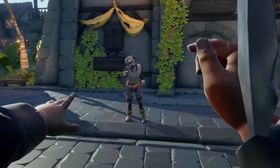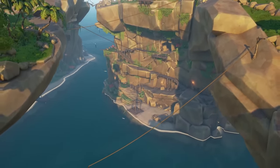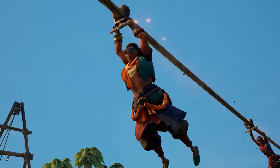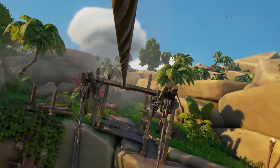Zip lines, like the ones in the Monkey Island Tall Tale, are now available in the world in many places, making traveling much easier on ugly islands and other outposts. But that leads us to a brand new feature that takes the fun to a new level.